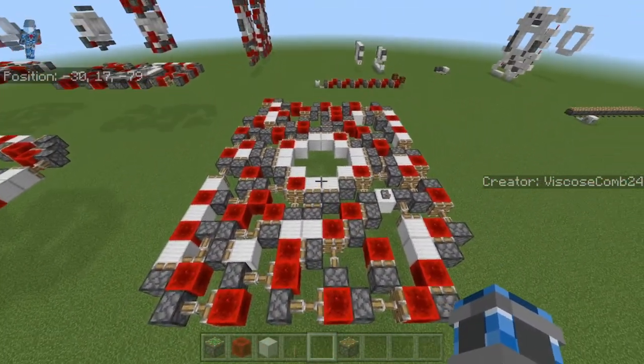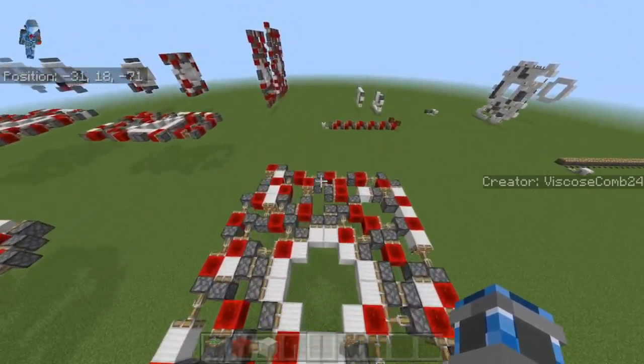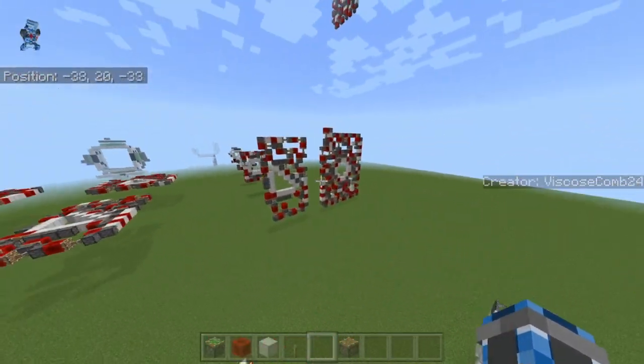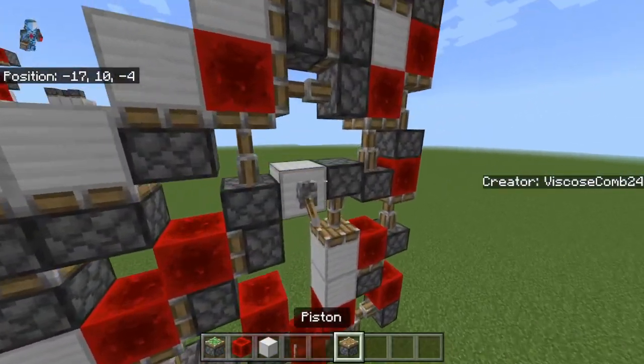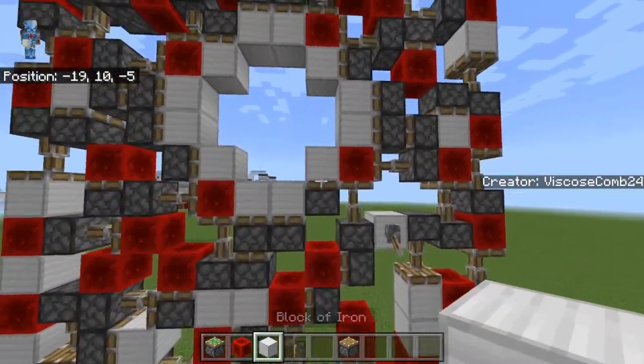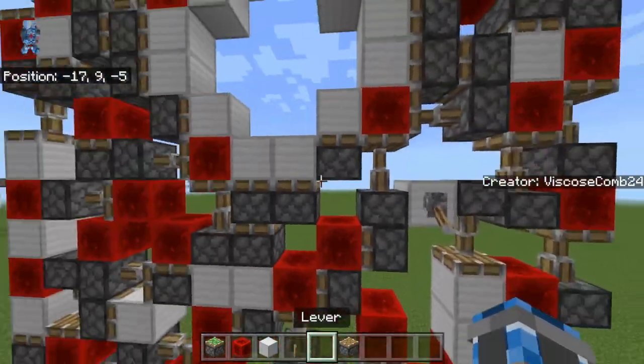This is the current smallest on Bedrock Edition. And because this is on Bedrock Edition, it can also be built as a regular door. You just have to keep in mind all the orientation things that go on. I will be building it as a trap door, but if you want to make it into a normal door, the input will be here, just for reference.